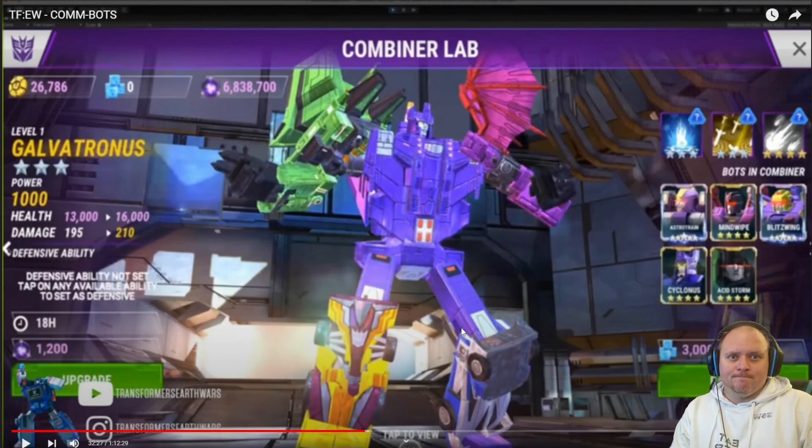Then there's Cyclonus — probably one of the worst bots in the game — and Mind Wipe. So the Cons have got two awful bots as combiner pieces. They're gonna go to level one because no one's using them, apart from low-level players wanting to troll top guys by putting Mind Wipe in their outpost for the event. Level one Mind Wipe in the outpost just hacks it for 30 seconds.